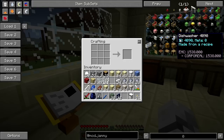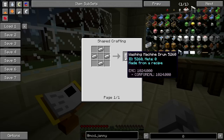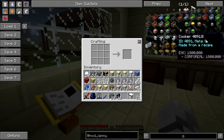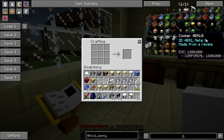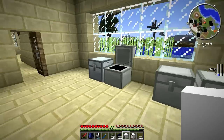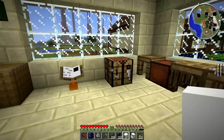The next thing we need is the washing machine. We need a drum, which is just a block of iron apparently. We've got a washing machine drum. We need three buttons - and we have ourselves a washing machine as well. Now we need a cooker, which is a furnace with iron round it - almost like an iron furnace. I do have a spare furnace. And there we go, we have a cooker.